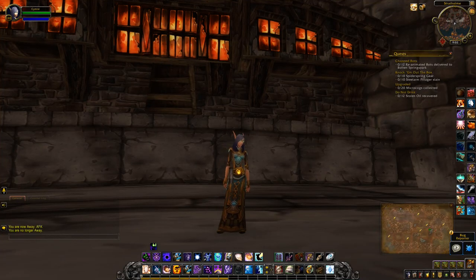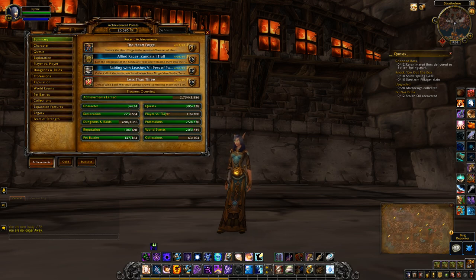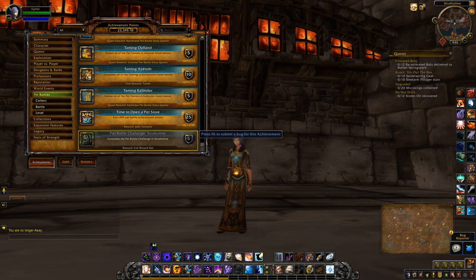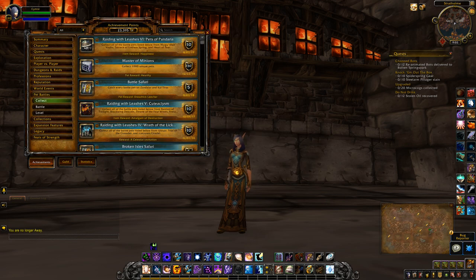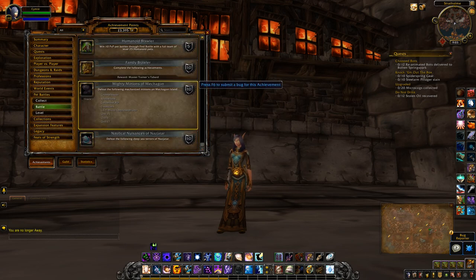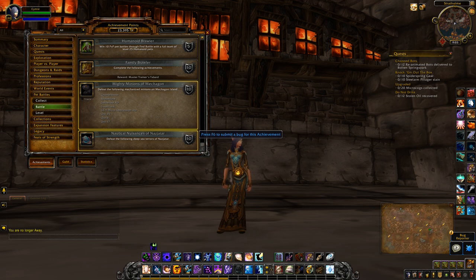Hey guys, currently on the PTR another build has dropped. We don't quite have access to the new pet dungeon because the quest hasn't actually activated, at least one that I could find. But we have had a few pet additions, so I thought I'd go through those and also the achievements that have been added. There are also two new types of pet battles, one for Mechagon and one for Nazjatar, so that will be interesting.